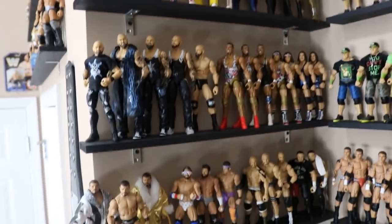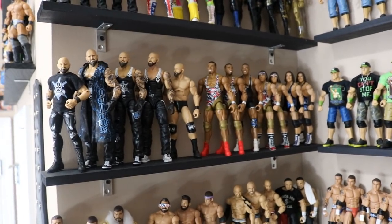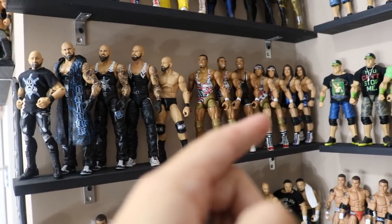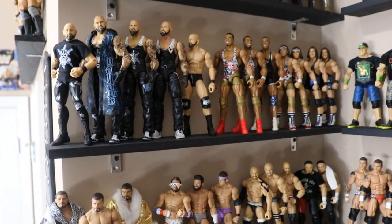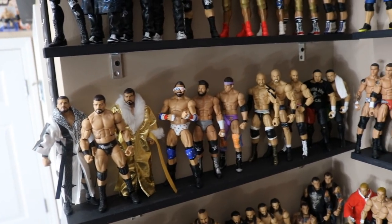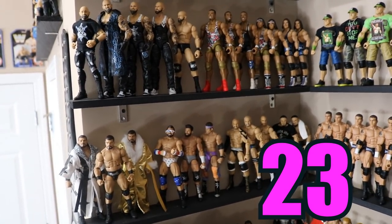Going down to left sections rows 3 and 4, on this shelf we have The Club and American Alpha — two tag teams. That shelf comes to 12 figures. Moving down, we have Bobby Roode, Sack Rider, Cesaro, and Samoa Joe, which counts out to 11. So 11 plus 12 is 23 total between left section rows 3 and 4.